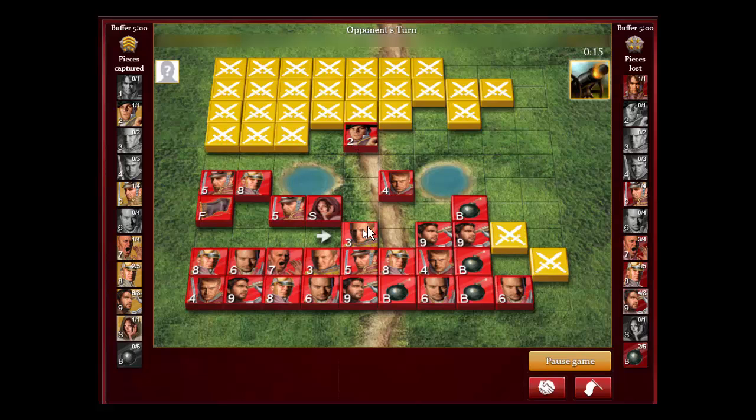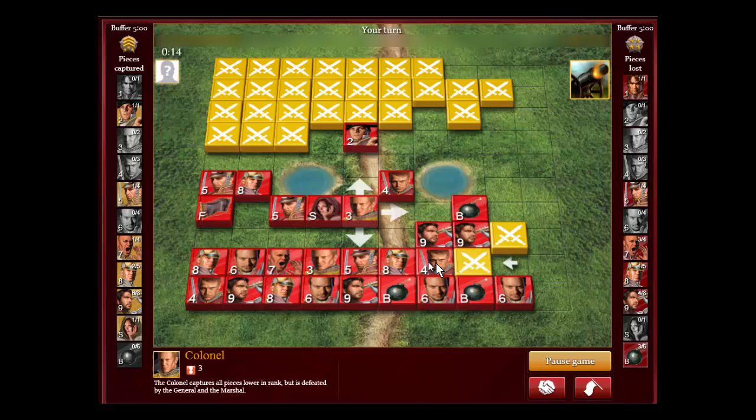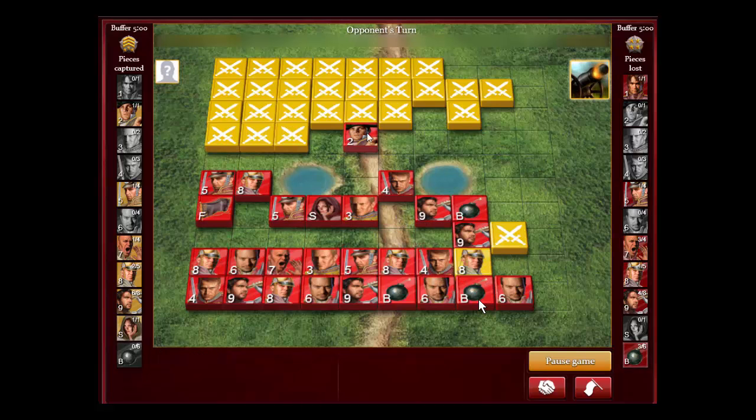Before I can go forward, I have to get my defense ready. I have to push one of my colonels up in the middle here and get my major to safety. This kind of sucks because this miner is going to find my vertical bombs — that's really bad. But I didn't want to take him with my major because I didn't want to lose that major. So that was kind of sad that I lost my double vertical bomb.